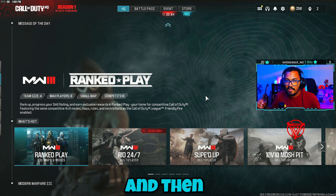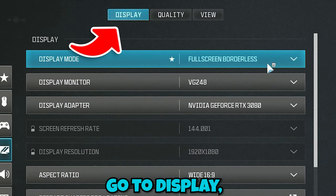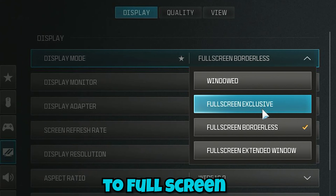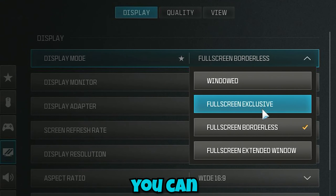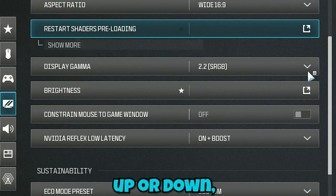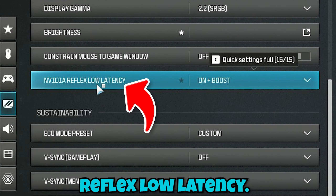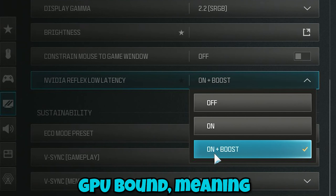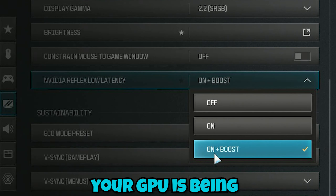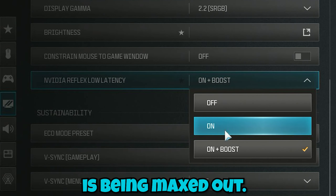Head over to your settings tab and then into graphics. Go to Display and set your screen to full screen exclusive mode — this will give you the least input lag possible. If you scroll down you will see an option for NVIDIA Reflex Low Latency. You can set it to On Plus Boost if you are GPU bound, meaning your GPU is being maxed out, or just On if your CPU is being maxed out.